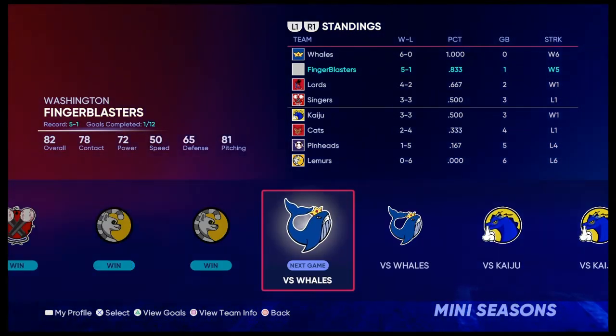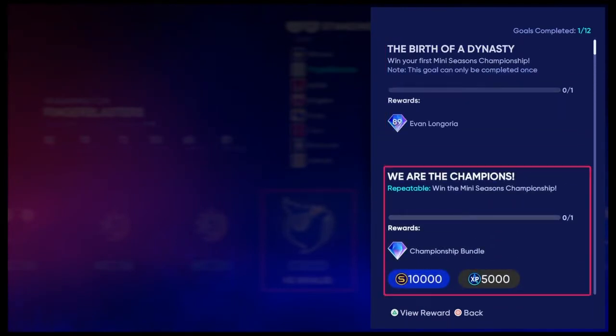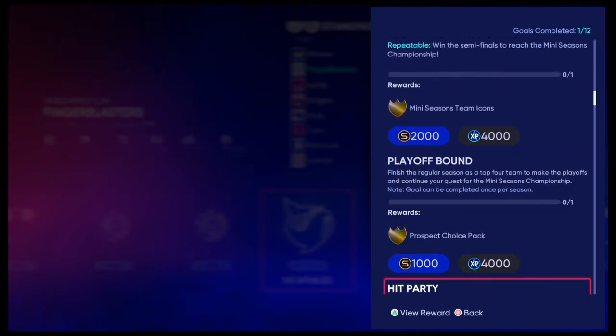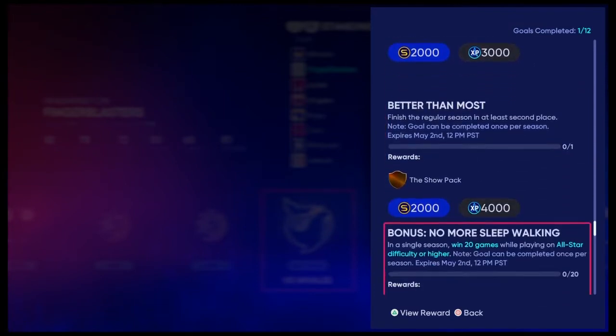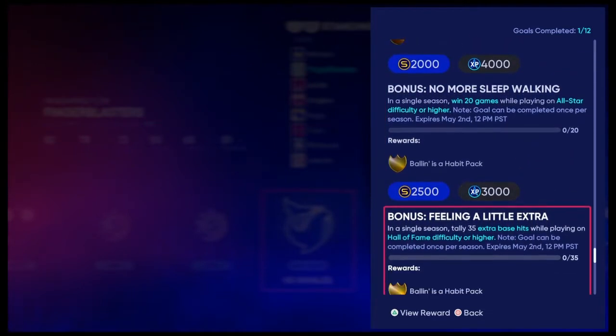And not to mention you get over 5k XP for every single one of these games. Now talking about the stubs — you get 10k stubs just from doing the championship. That can get you some Diamond players that are getting low right now, so you can get one of those super cheap 85 overall diamonds with that. You also get 2k stubs here, 1k, 2k, 2k, 2k — though honestly some of these individual rewards aren't really that worth it.